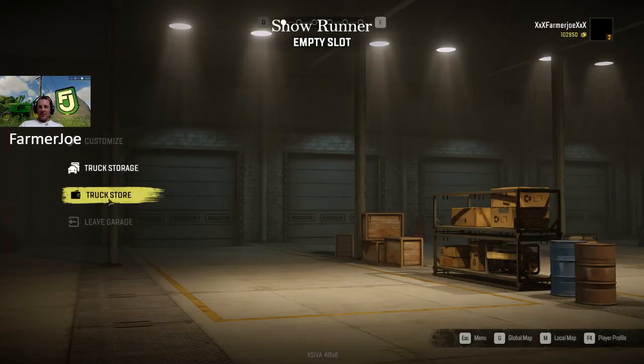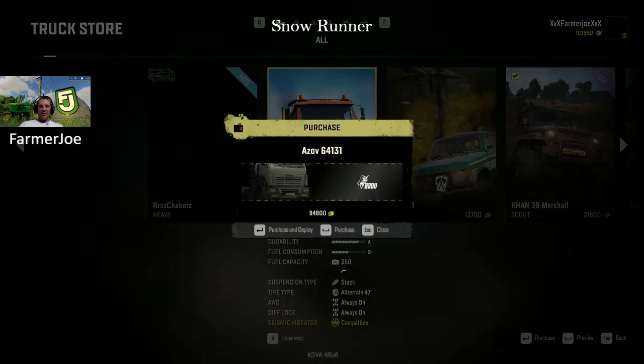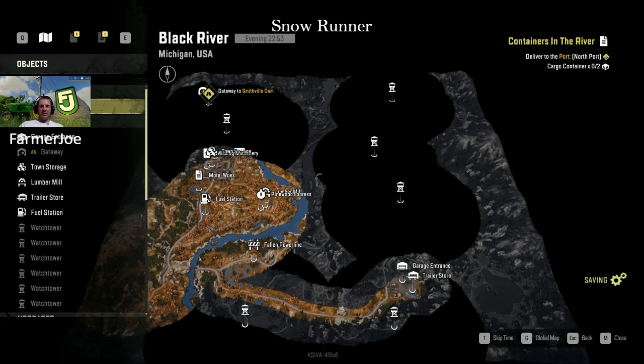Back in the Russian garage, go to the truck store. The vehicle I go to - I've used it all the way through, still use it at level 28 - it's a very good vehicle. Purchase it, deploy it. If you don't want to do the second part in Russia you just retain that, take your global map back to Michigan, go to Black River, start at the garage, and work through the setup. This vehicle will help you in all manners - it's absolutely phenomenal. It's eight-wheel drive, eight-by-eight, full-time differential lock. It just goes through everything.